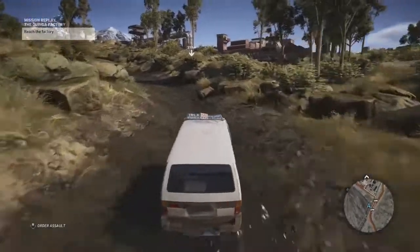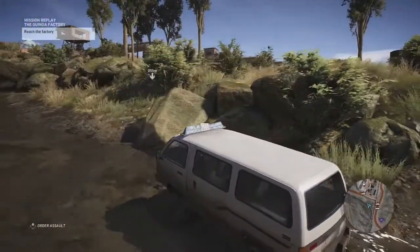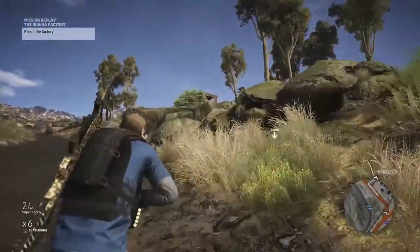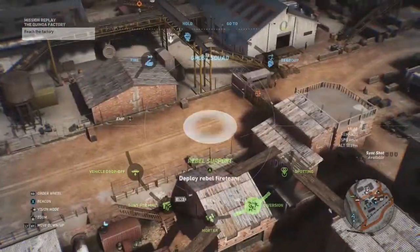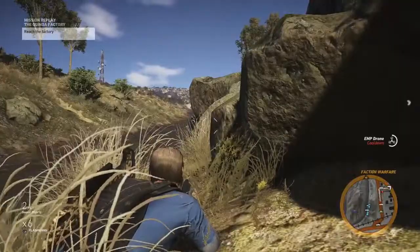When you arrive, the rocks along this river provide decent cover while keeping you close enough to the base to use your drone. In order to clear out the base, I'm using two different types of drones. The first is the EMP drone in order to get rid of the generator. There are three or four alarms in the area, and taking out the generator is the best way to get all of them at once.